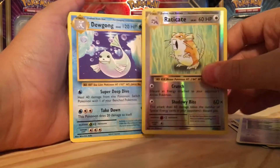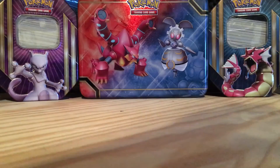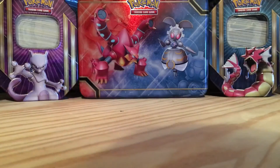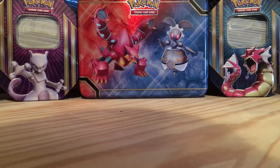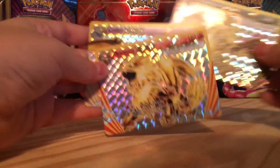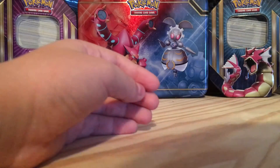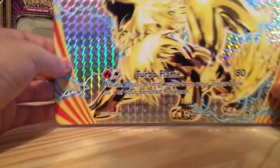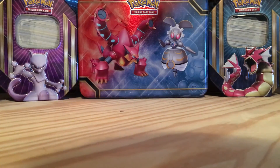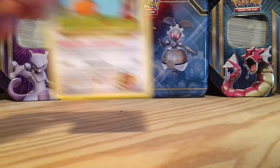Wow, we didn't pull a single EX, Break, or anything. Kind of disappointing, but not really, because we still have all these Breaks. So that was pretty exciting! The promos are Mandibuzz, Arcanine, and Crobat — those cards are really nice. And of course, the jumbo card. If you like this video, like it. If you dislike, dislike. And if you want to be awesome, subscribe!